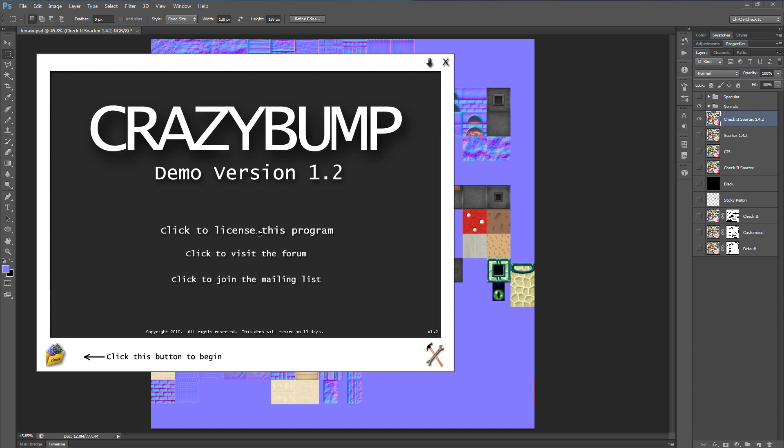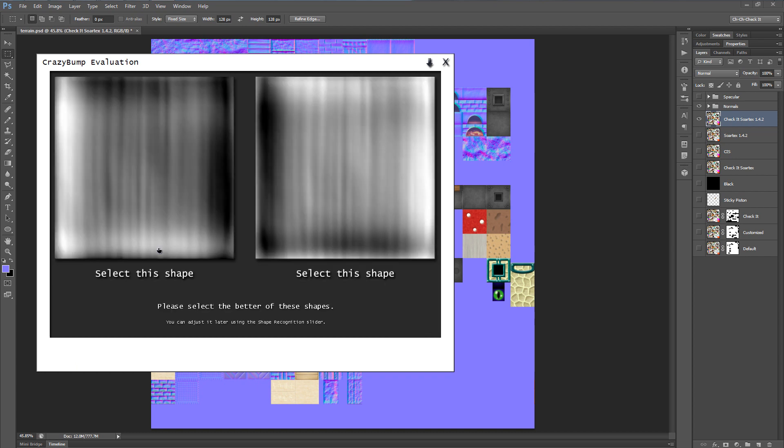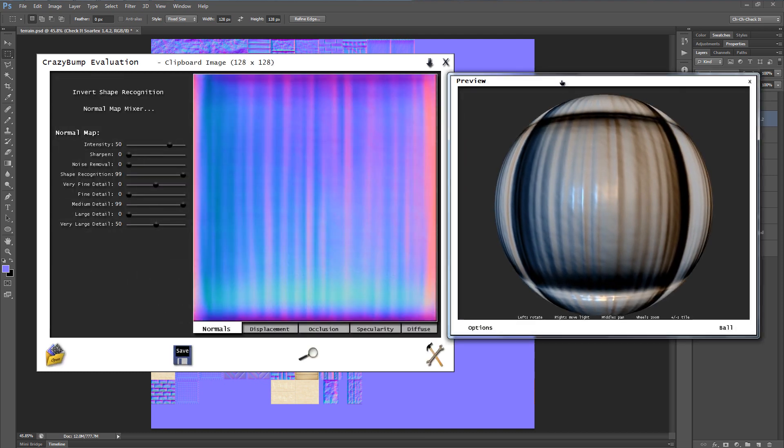CrazyBump Demo 1.2 — I just downloaded this and started using it off of the official CrazyBump website. There's a way to buy a license for it, but it's never asked me for one, so I've just been using it. Let's click Open and paste the photograph from clipboard. This first part is pretty straightforward — you're just selecting the shape that looks more like what you want your overall effect to be. This right-hand side looks like it's being beveled outwards, so I'll click that to select it.